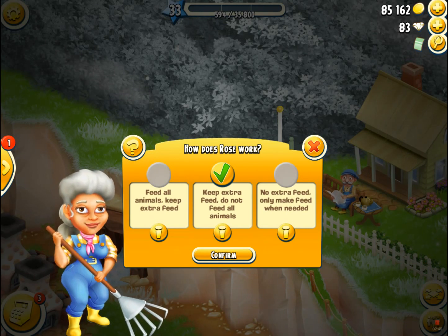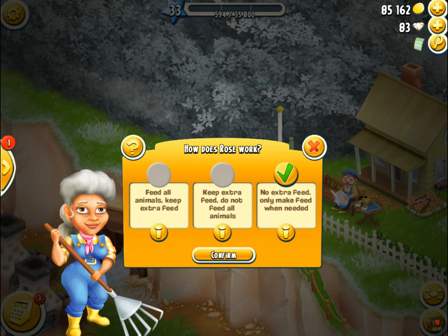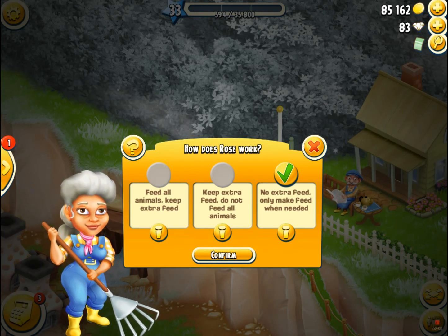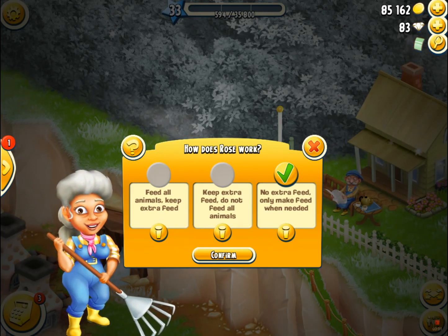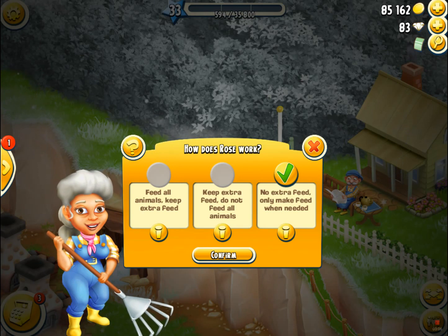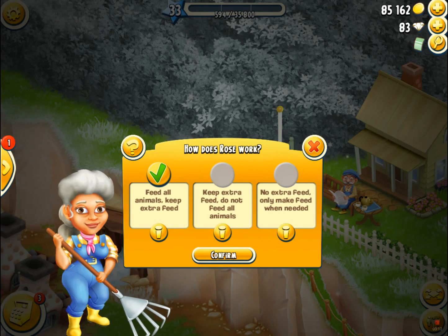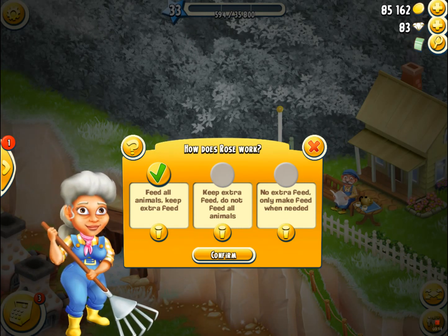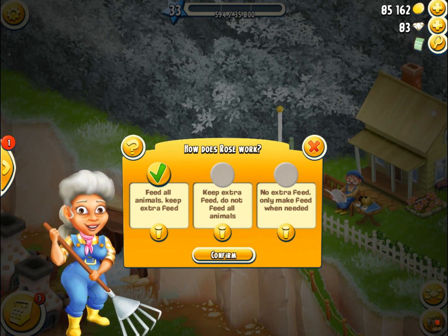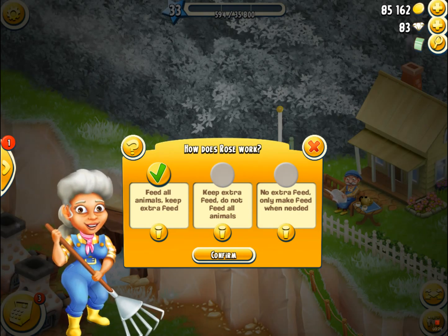The last option is 'no extra feed, only make feed when needed' — that means after she harvests the animal, she will only make feed if you've used up all your feed, so she won't feed them proactively. My personal preference is 'feed all the animals and keep extra feed,' because when Rose makes feed it doesn't take up your storage, and also I am not doing any feeding tasks for the derby, so I'm not looking to feed any of my animals on my own.